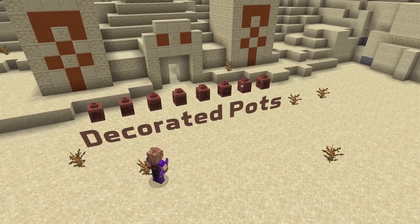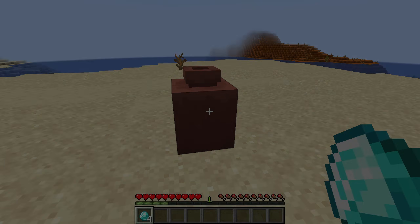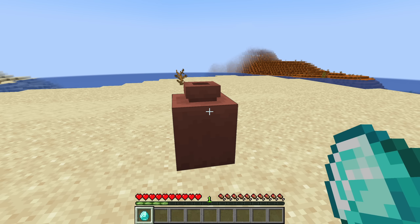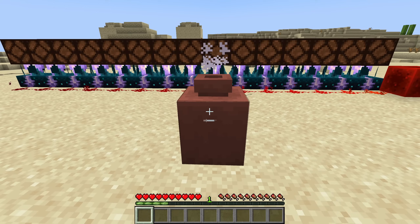Let's start with the decorated pots. You can now store up to one stack of items in a decorated pot. Unlike most other containers, it has no user interface, so you add items by interacting with the block while holding the item. Adding items this way will also trigger an interaction vibration of frequency 11.